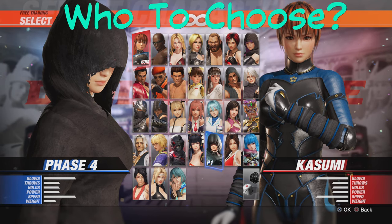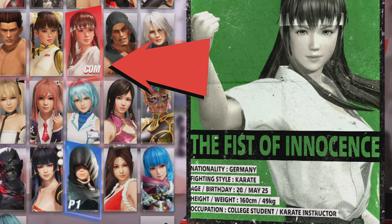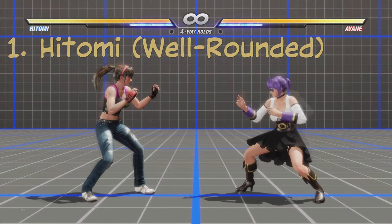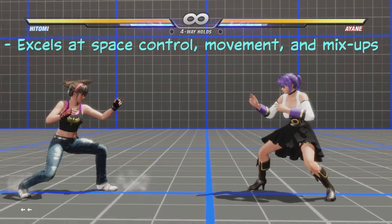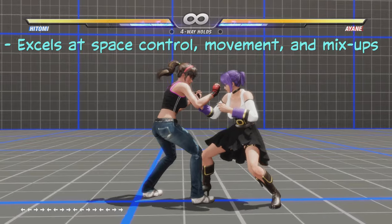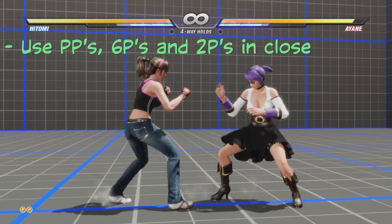If you're ready to learn Dead or Alive, go straight to Hitomi and click on her. Hitomi is the best character to learn Dead or Alive with. She is very well-rounded and excels at space control, movement, and close-range mix-up. Use her PP and close strings.